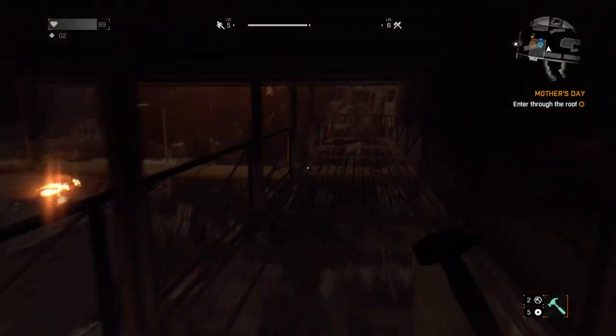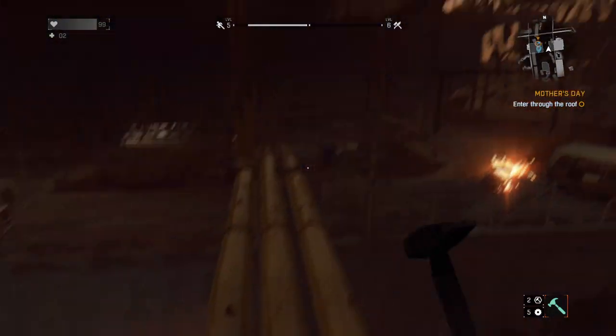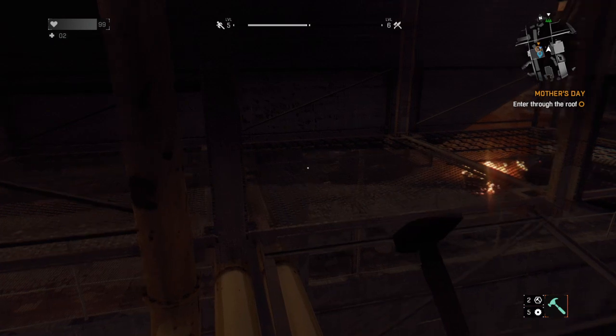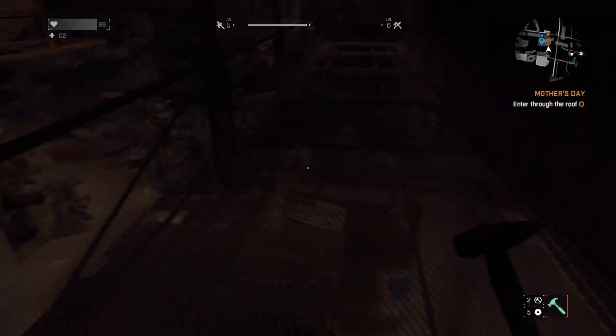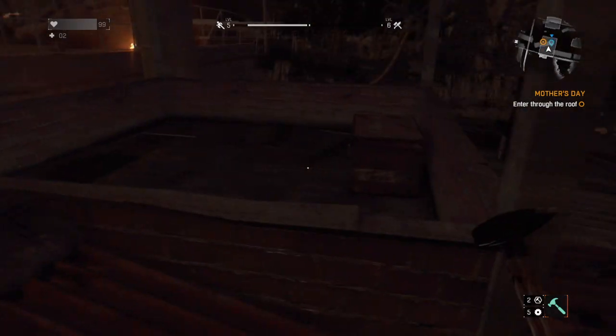Then you'll get to some smaller pipes that form a bridge — carefully walk across these until you reach the next platform. Then all you have to do is fall over the side once you're over Ghazi's house and you'll be on the roof. Just look for the trap door under the covered area.